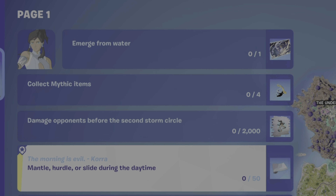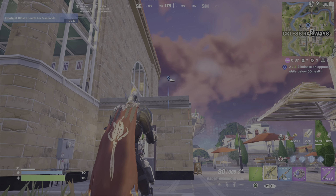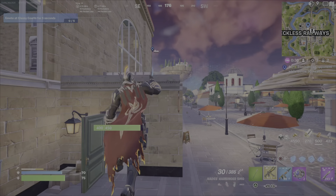So let's talk about these mechanics. Mantling — what is it? It is grabbing the edge, like this little roof here, and you'll see mantle. For me it says X to mantle, and you basically jump with X and then hit X as you hit the edge of the roof.